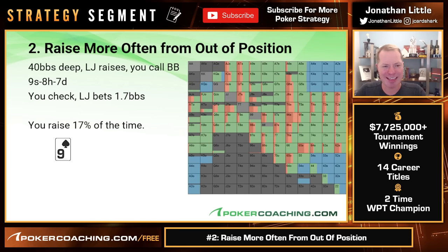Let's take a look at another scenario: nine-eight-seven, lots of draws available. Low jack raises, we call big blind. Nine-eight-seven. We check, they bet 1.7 big blinds. Here we're also going to raise a lot. The draws on nine-eight-seven are going to be a lot of tens — probably a lot of sixes — so: eight-ten, king-ten, queen-ten, ten-five, four, three, two, and lots of sixes — king-six, queen-six, jack-six, et cetera. We have a lot of very strong hands in this scenario: straights, two pairs, sets. Even still, we're raising 17% of the time, which is quite a lot because we're out of position.